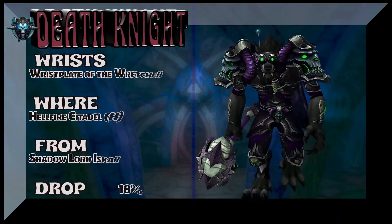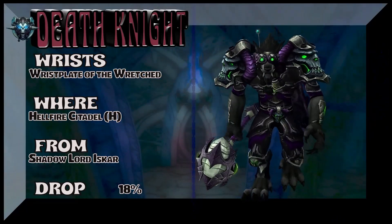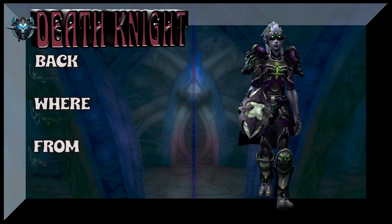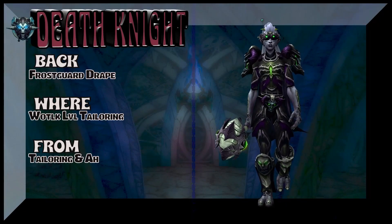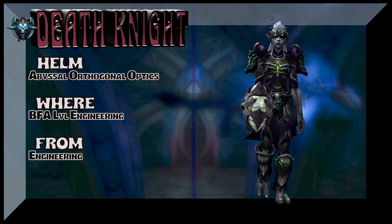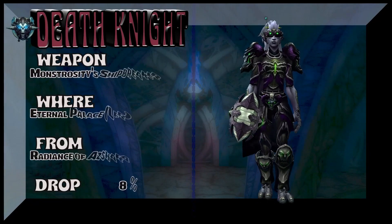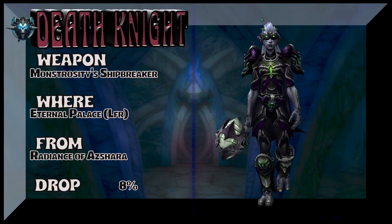Next up the wrists — keep in mind the Wristplate of the Wretched from Hellfire Citadel Heroic. You could go with the gloves if you want as well — your choice. Shadow-Lord Iskar drops the bracers. The back piece is Wrath of the Lich King level tailoring — check your local tailor or auction house for the Frostguard Drape, which goes with a lot of sets so it's a worthy pickup. The helm is BFA-level engineering. And the final piece is the weapon from Eternal Palace LFR, from Radiance of Azshara, for that mace.